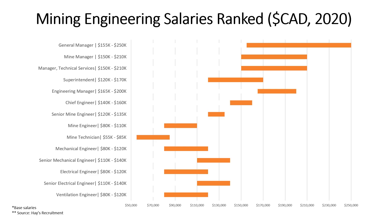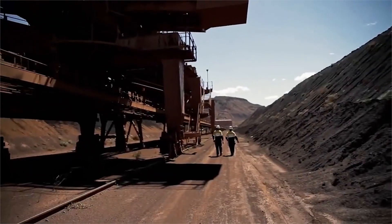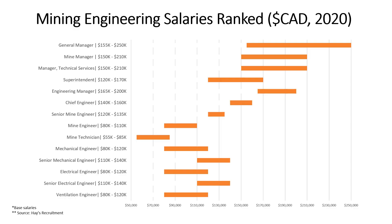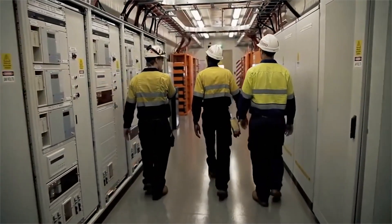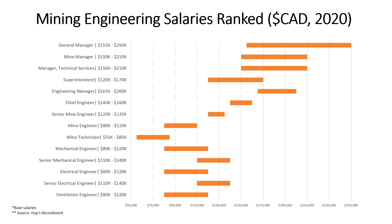For Electrical Engineers, they make 80k to 120k and, similar to Mechanical Engineers, can look after electrical systems on mining equipment or on the plant side. Senior Electrical Engineers make 110k to 140k, and this also typically requires five to seven years of experience.